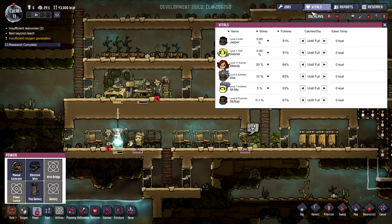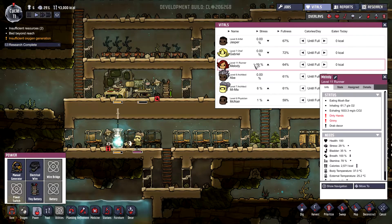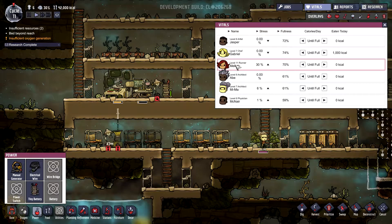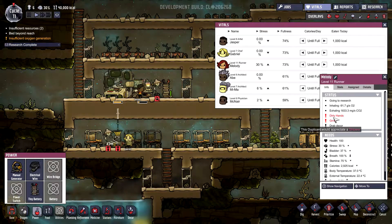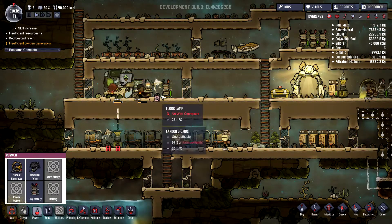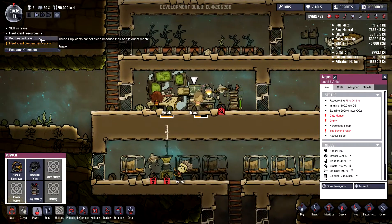I don't think my people are very happy. Is the stress alright? It's getting a bit higher than normal, especially with Melody. I don't know what is going on with her. I think the decor is not good. Shower — yes. I've got the technology soon. Let's just check a bit. Bed is beyond reach. Okay — Jasper cannot sleep. And she needs to be assigned a bed.